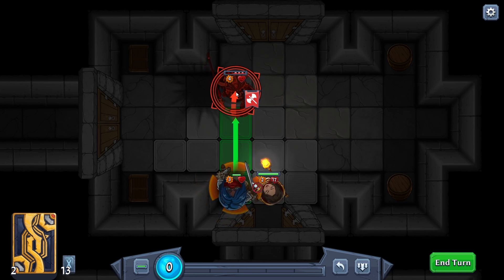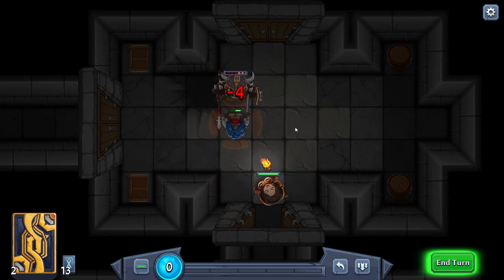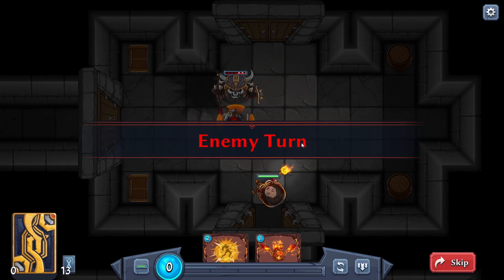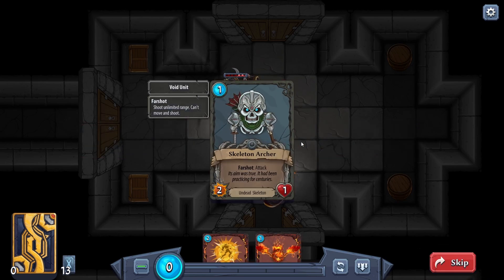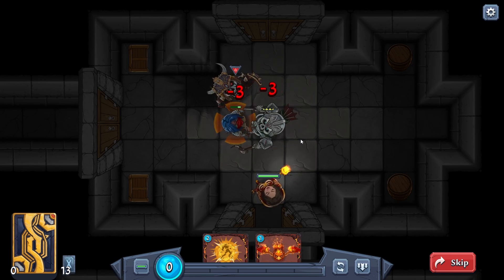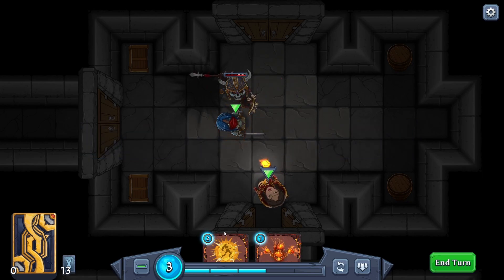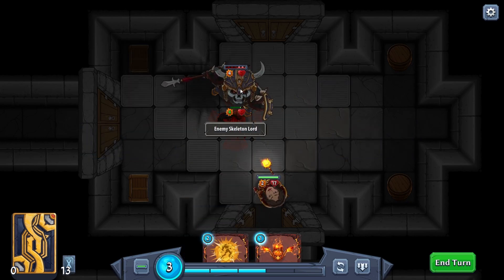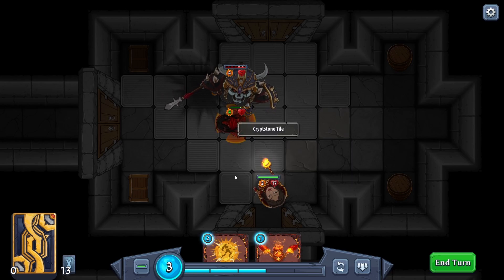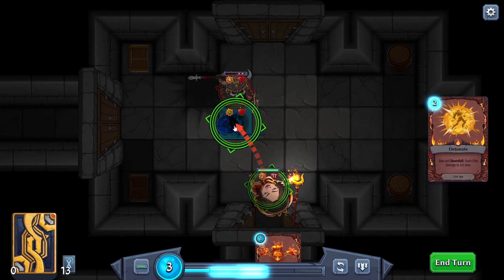Four damage is a lot. But we'll heal - I don't know if it heals us fully. Aim was true! We don't have Vigilance though - oh my gosh, we're nearly dead. This will deal extra four damage, and then that'll be eight. We'll go to the campfire - let's see how this goes.